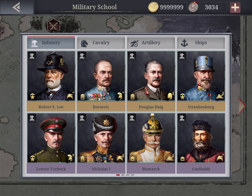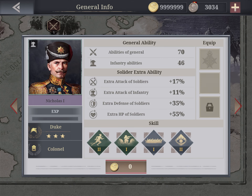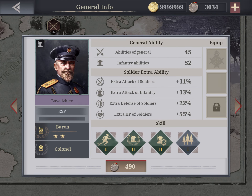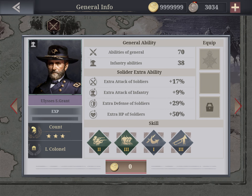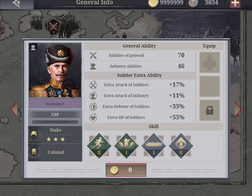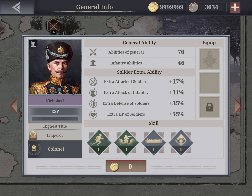As usual, I do not recommend investing in any infantry general, especially because you already have Nicholas I for zero coins, and also Ulysses Grant. These two — Grant has 70 abilities of general at the level of Prince, and Nicholas the First is even Emperor. Remember, the title gives you high general abilities, and defenses is already 70 — no need for more.